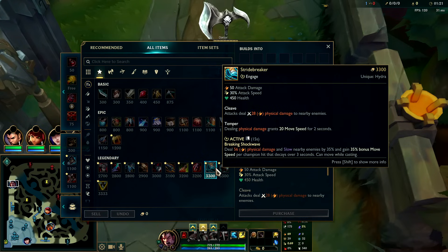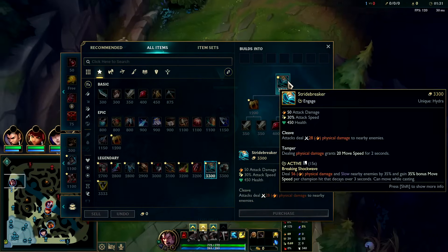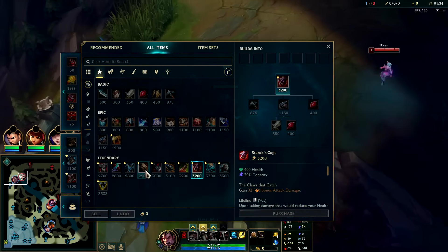On top of that, Stridebreaker slows them and speeds you up on the active, and that part does damage as well. You can activate it while using your Q to keep them inside the Q tipper or to find a good hook. For the rest of this build after Stridebreaker, you'll have tier two boots into Sterak's into Dead Man's.